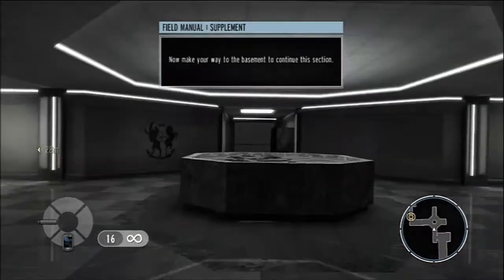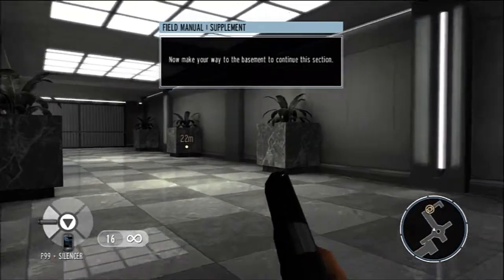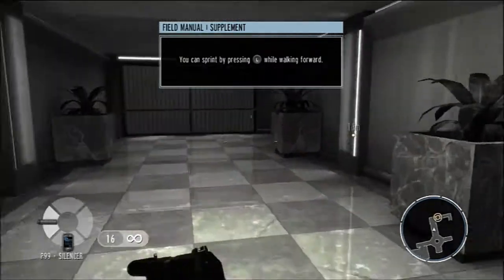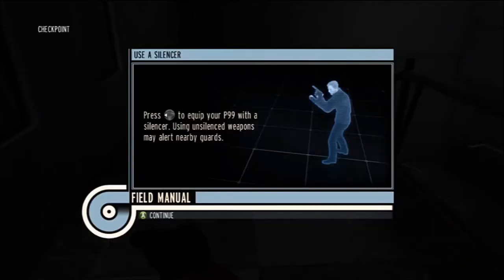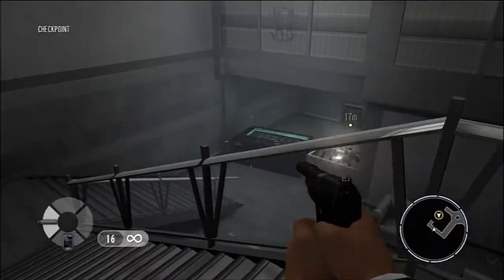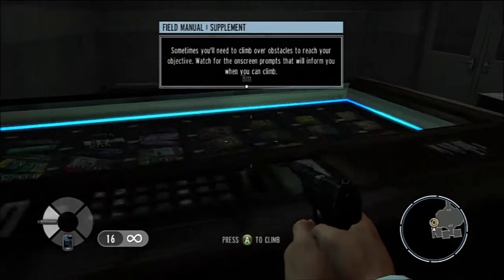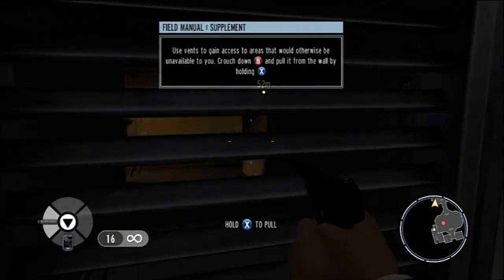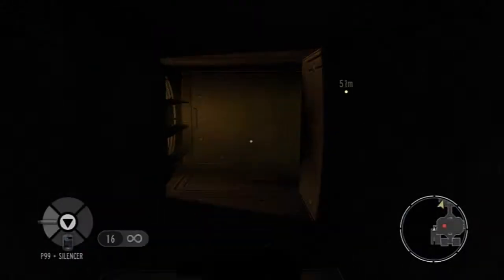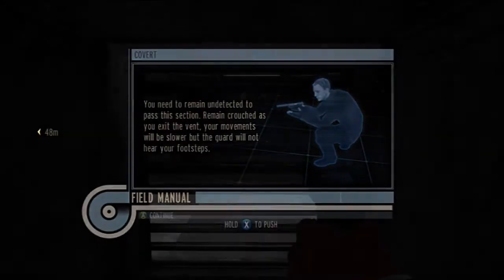We now know how to shoot, which is quite handy. I don't know how we became a 007 agent without knowing how to shoot, but whatever. I'll go with it. Alright, off we go. I'm not too sure whose voice that is giving us commands — I don't think that's anyone in particular. I really want it to be the black guy from The World Is Not Enough and I think Tomorrow Never Dies. I really like that guy.